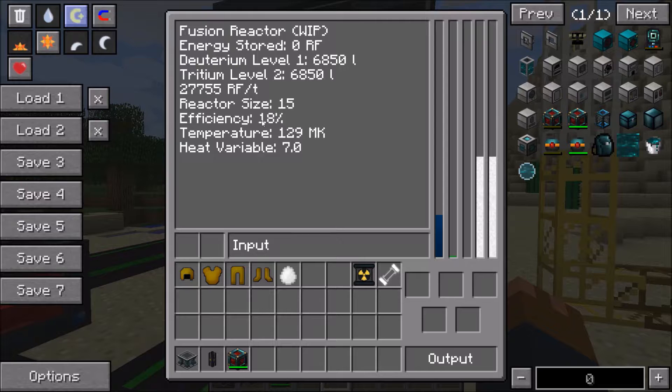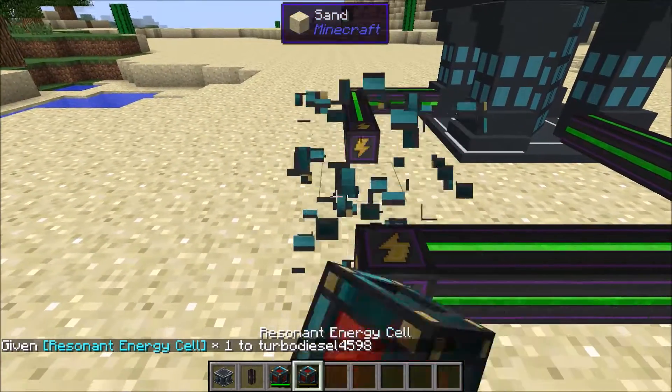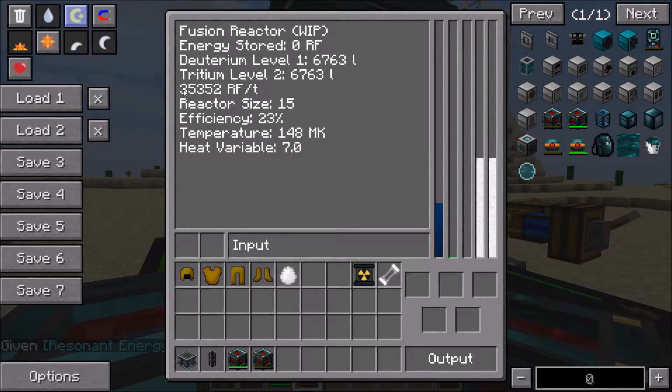After waiting a little bit, efficiency is at 18% and we're generating around 30,000 RF per tick — pretty good. We've run out of energy storage space, so let me make a bit more room. We're now creating 35,000 RF per tick. As efficiency increases, the rate of temperature increase slows down, and the rate of passive heat loss also increases with temperature. The heat variable has changed too as we use this fuel combination, but we'll cover that in the advanced fusion spotlight.